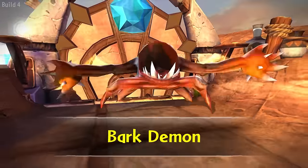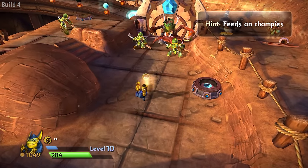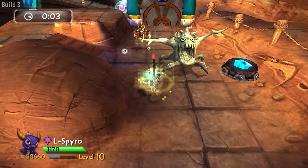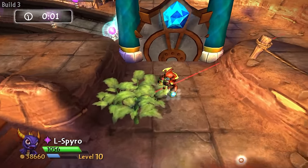The Bark Demon also has an intro sequence in Secret Vault of Secrets, meaning it was probably not planned to be in Junkyard Isles at first. Strangely, the Stump Demon also has an announcer line which introduces it as a 'Stump Fiend,' and that's still in the final game's files.